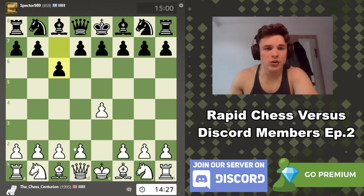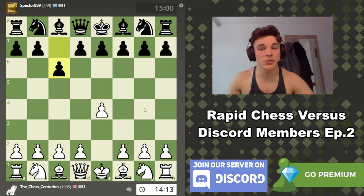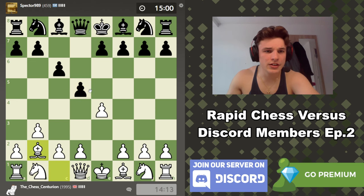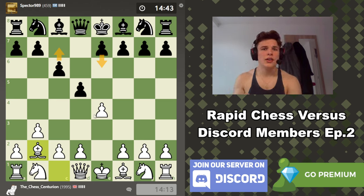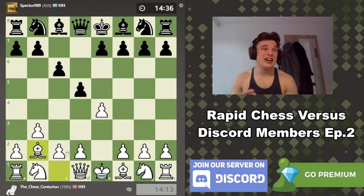Against the Caro you can play a variety of things: d4, Nc3, Nd2, d3, Nf3, or even Bc4 which is known as the hillbilly attack. I quite like this setup personally with e4, c6, b3, d5 — the idea being to give Bb2 and straight up give the e4 pawn away. This is very similar to what happens against the French defence. I've got a playlist dedicated to games where I play b3 against the French, and I like to throw the Caro games in there as well because the ideas are very similar.